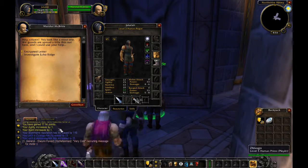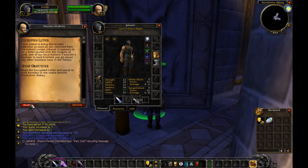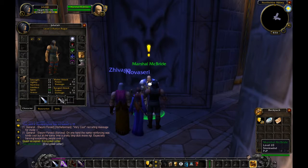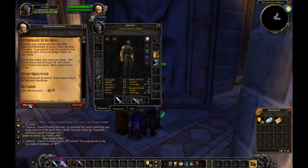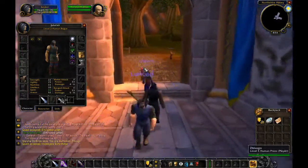We got 17 hit points, one agility and one spirit. Encrypted leather and speak to the stable behind the door — he'll be our rogue trainer. Kobalt workers — okay, or the Alliance. So basically he wants us to go back and kill the Kobalt workers.